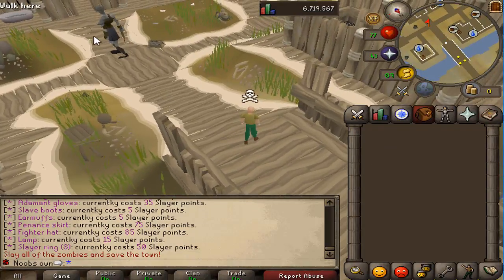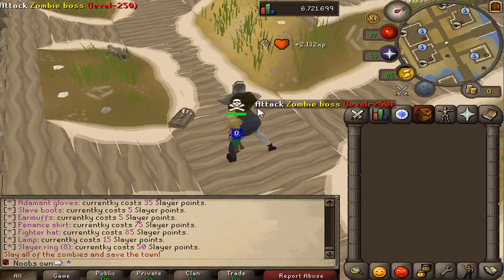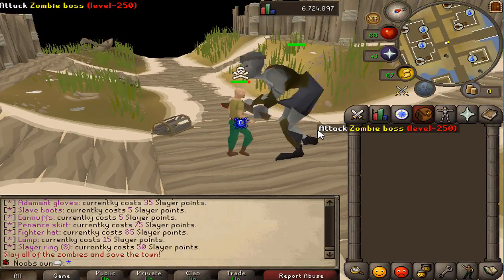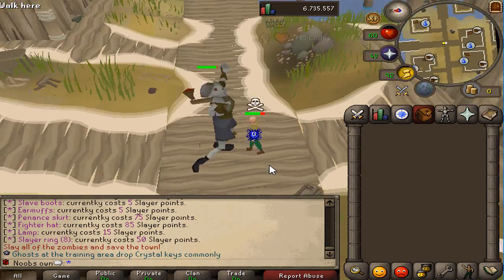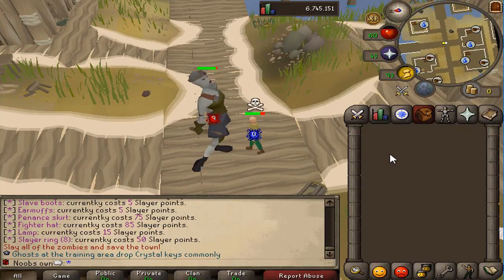Just south of home there's a zombie boss mini game where you need to protect the city from zombies. I can't fight it right now without armor, but it's a really nice mini game. It's not listed in the mini game teleport — you just have to run south after teleporting home.